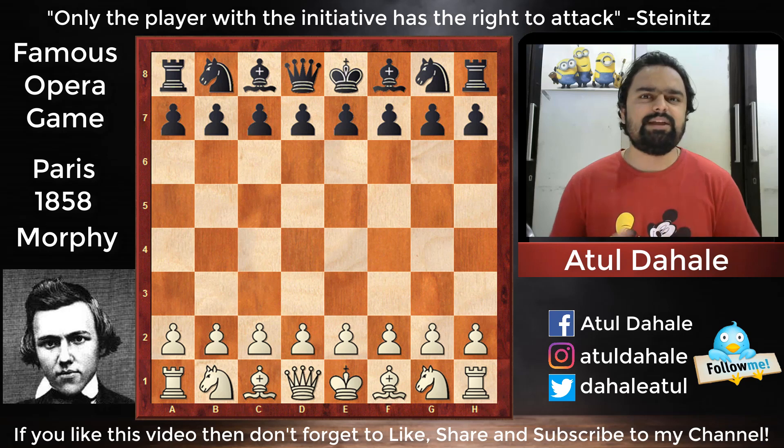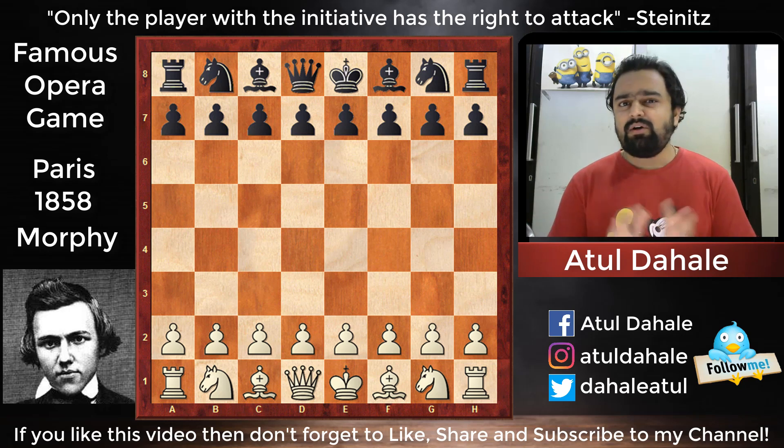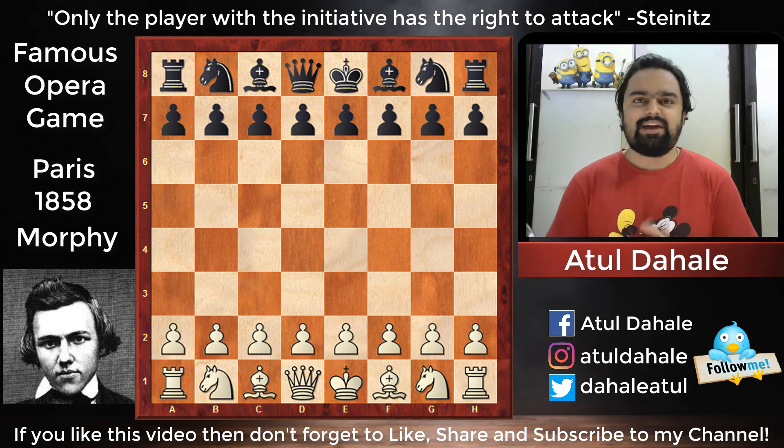So Morphy was waiting for Anderssen to come to Paris, and during that break he played some exhibition matches, simultaneous displays, and even played blindfold games against fans and some of the strongest players of that era. One night, he was in the opera theater and decided to play a game against two strong amateurs. What happened in this game is very interesting — it became very famous because Morphy demolished his opponents with a brilliant combination and sacrifice.